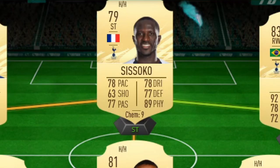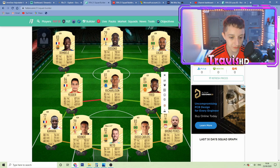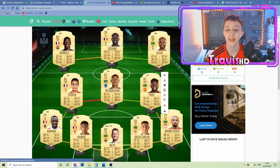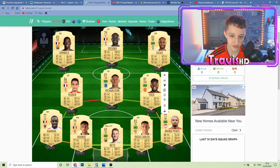Finishing off the team, we do have Sissoko — left CDM, five-star weak foot as well. In this team, we've got one, two, three, four, five players who have five-star weak foot. That's just sauce, isn't it? That's going to finish off the team.